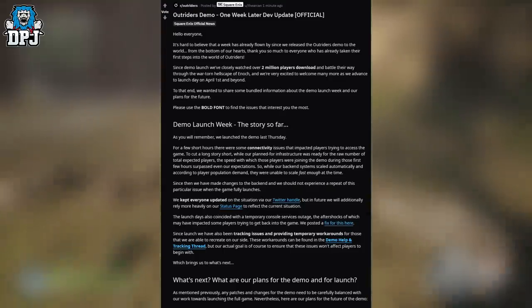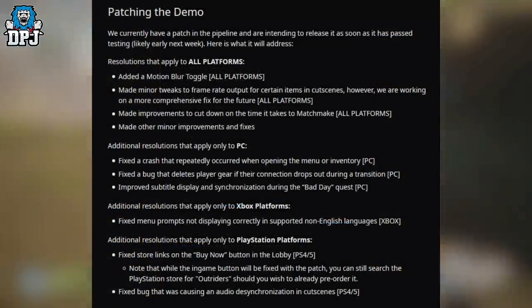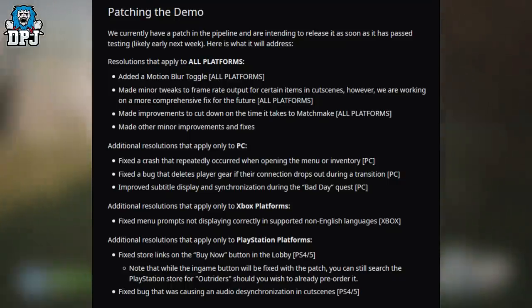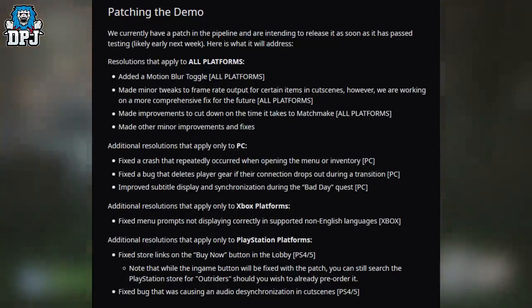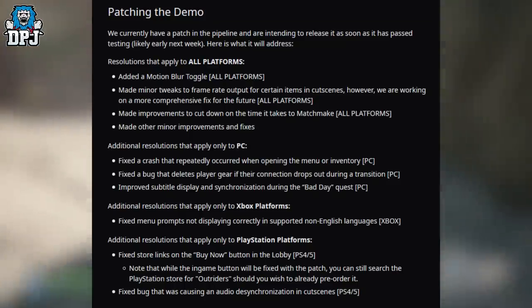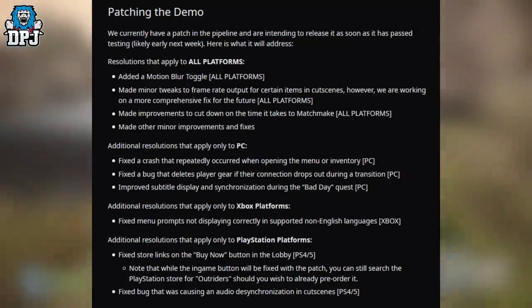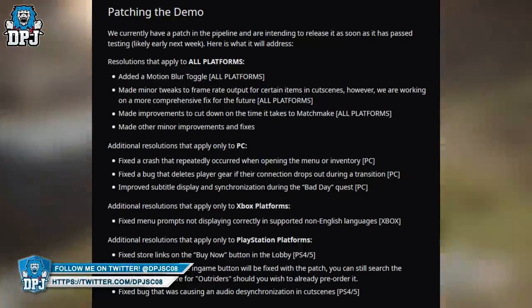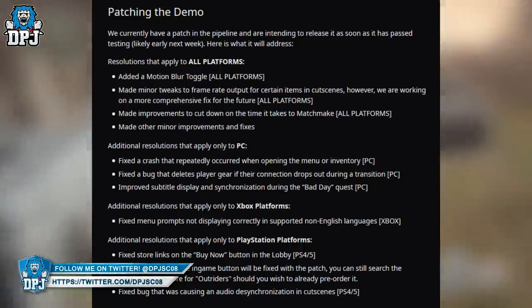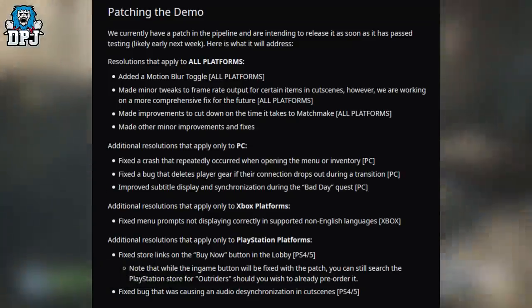So they start with: patching the demo — we currently have a patch in the pipeline and are intending to release it as soon as it is past testing, likely early next week. Resolutions that apply to all platforms: added a motion blur toggle; made minor tweaks to frame rate output for certain items in cutscenes; made improvements to cut down on matchmaking time; and made other minor improvements and fixes.